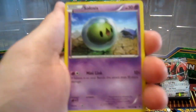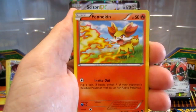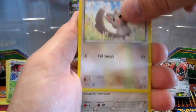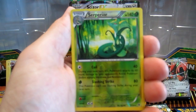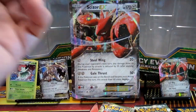You know our saying — Jack of all trades, master of none — that's just how we roll around here. Cards from Fates Collide: Chespin, Fennekin, Carbink, Deerling, Mincino, Wormadam, Devolution Spray, Mantine, Serperior, and Snorlax. I love Snorlax.